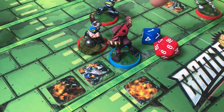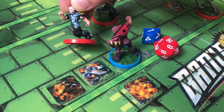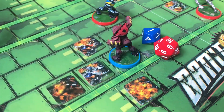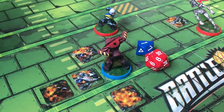If during any tackle a player rolls a 1, they automatically win and their opponent gets sent off for the whole game — they don't come back in the second half. The player who successfully tackled gets the ball.